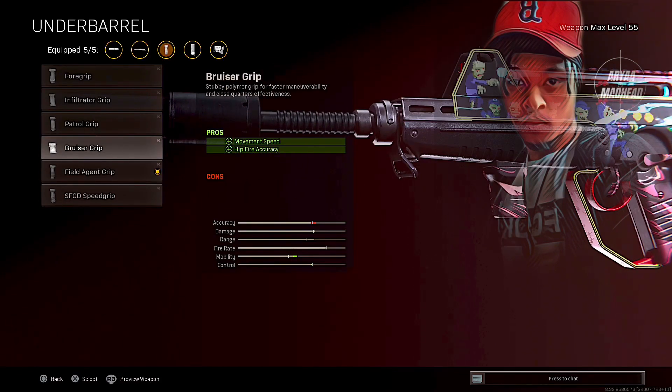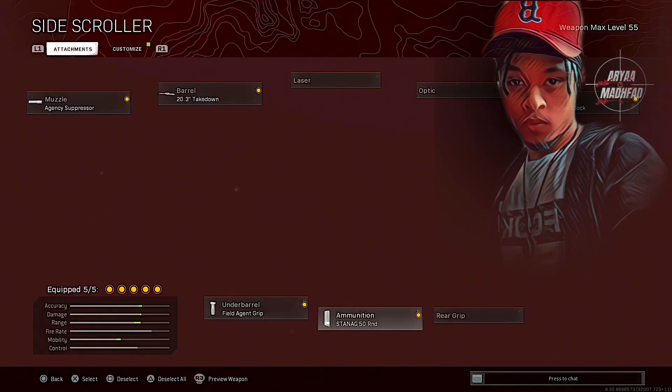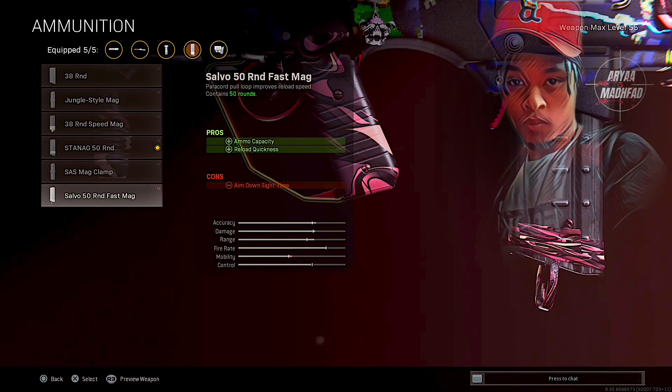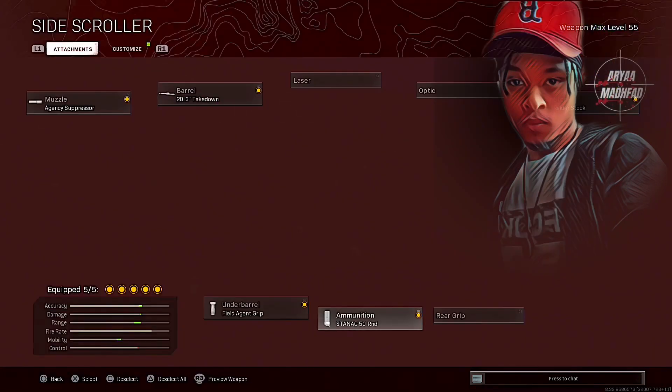The Bruiser Grip got patched about a month ago, so don't rock the Bruiser Grip anymore — the Field Agent Grip is where it's at. For ammunition, the Stanic 50 round. You could also run the Fast Round Mag, but it takes off a little too much ADS for me, so I run the regular 50. It's more than enough.